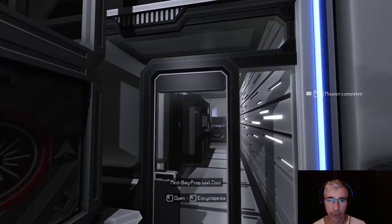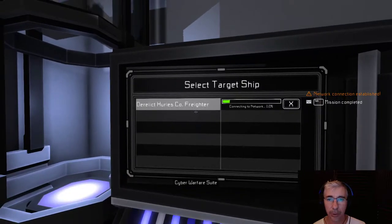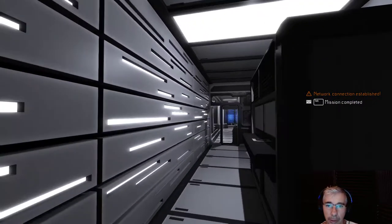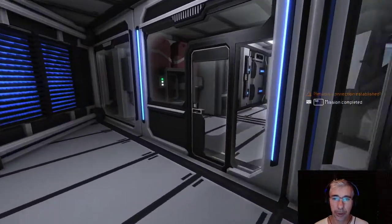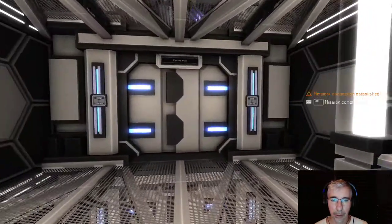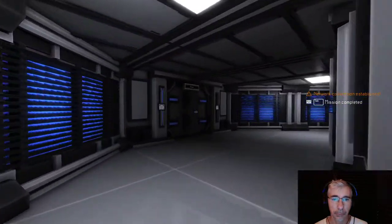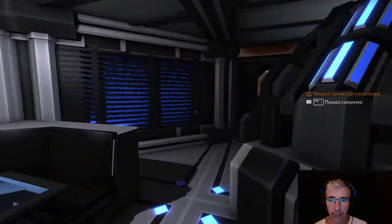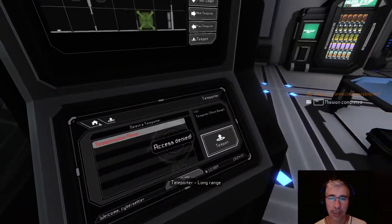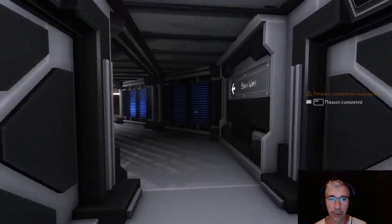We go to the cyber warfare suit — it makes a connection with the derelict. If I try to teleport to the ship, I'll show you what happens. As you can see, it says access denied, so we need to gain access to the ship.